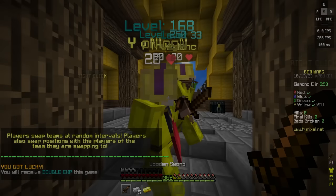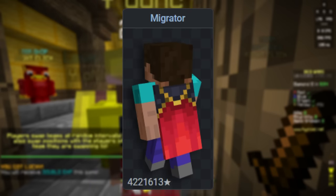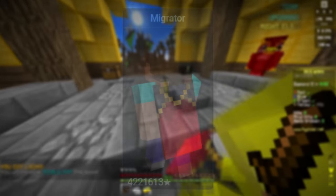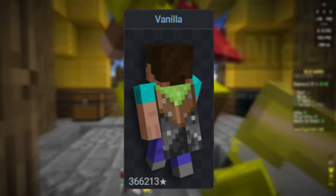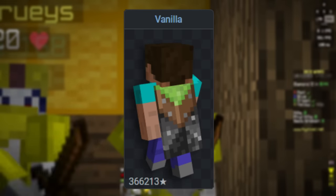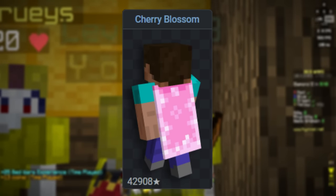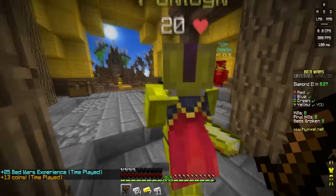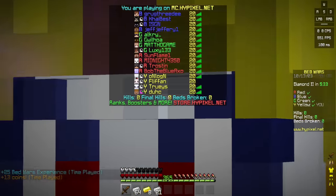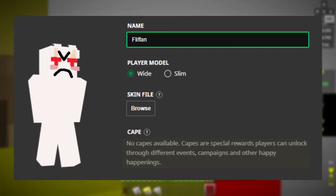There are three capes on Minecraft that almost everyone will know about. The capes are the Migration Cape for migrating your Minecraft Java account to Microsoft, the Vanilla Cape for purchasing both Minecraft Java and Minecraft Bedrock separately before they became one bundled purchase, and the newer Blossom Cape for voting in the 2023 mob vote. These capes are known for being the common capes — the capes that a very large majority of the Minecraft community has. Apart from me, because I have none of them.